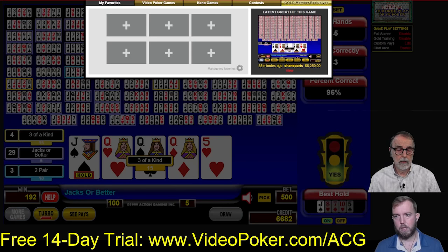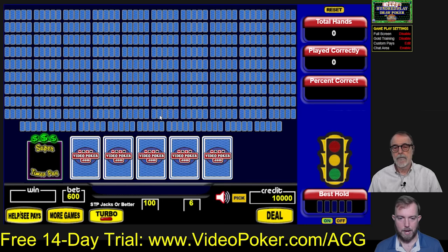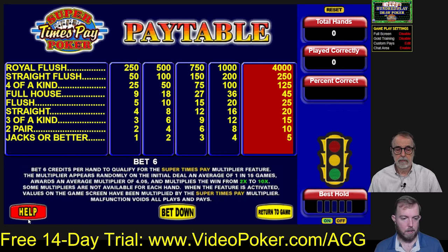Now we're going to go to 100-play with Super Times Pay to make it a little more exciting. We're going to Jacks or Better. Super Times Pay means instead of betting five credits per hand, you bet six credits per hand, and it'll randomly give you a multiplier. The feature appears on average one in 15 games, with an average multiplier of 4.05. The multipliers range from 2 to 10x, but not all numbers — it's 2, 3, 4, 5, 8, or 10. The 6, 7, and 9 are not in there.